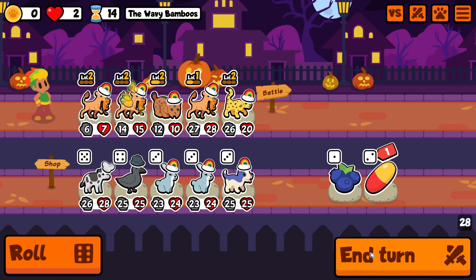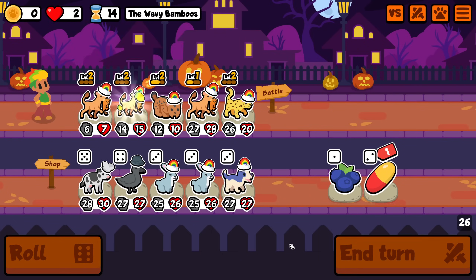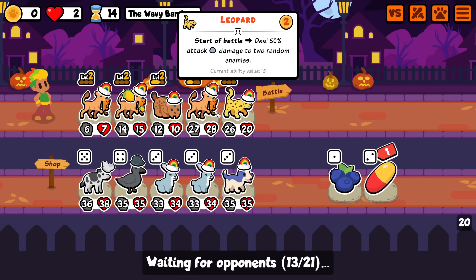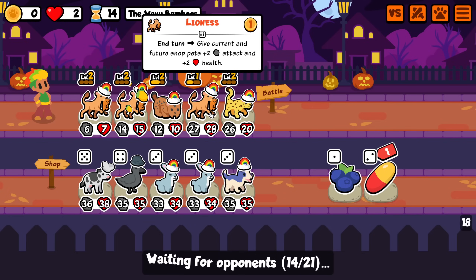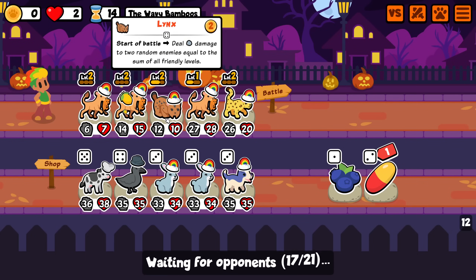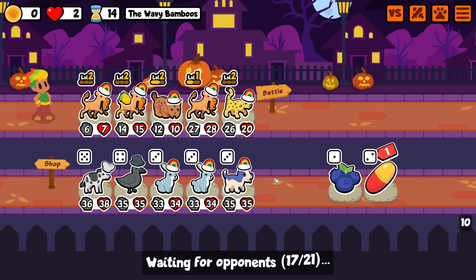Don't think I'm going to crow. I do need bigger things on the team though - if we find another cat I think I either need to stack this into that one or I just sell the lynx because it's tiny. The snipes are nice, but it's nothing compared to having another 30-30.